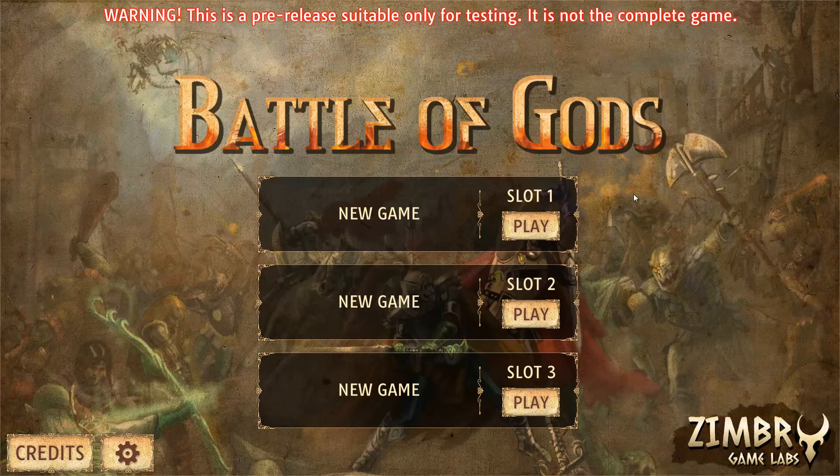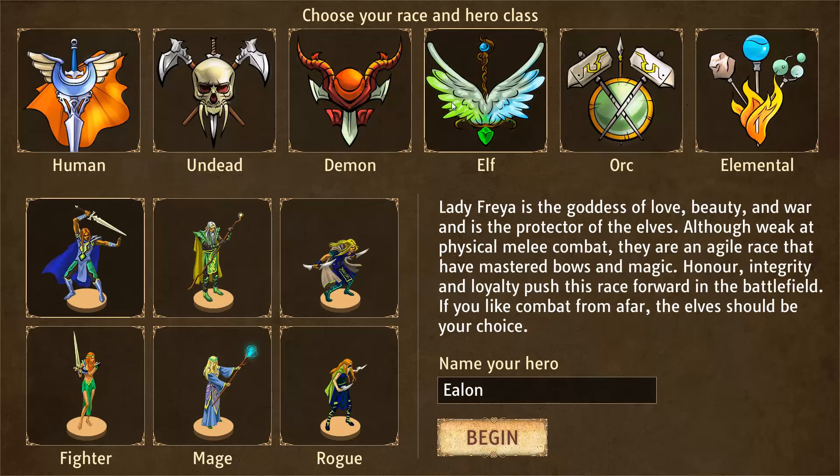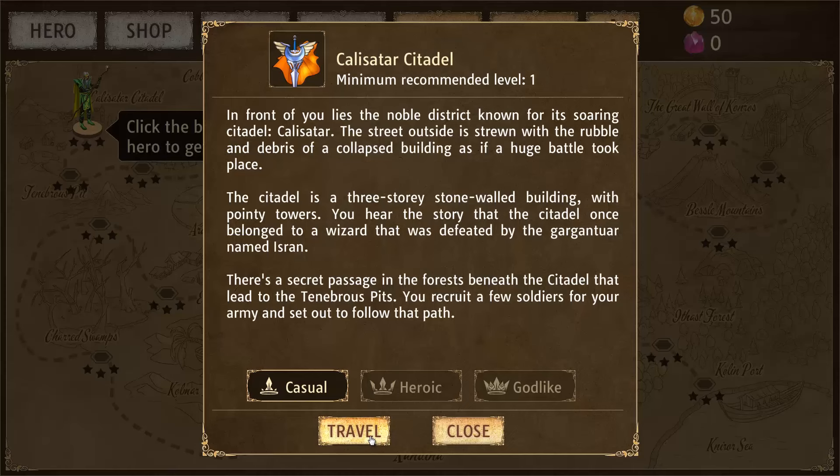Welcome to Battle of Gods. Battle of Gods is an RPG that lets you choose from six races and explore the wonderful world of Xandina. I'm going to choose the elves and go with default settings.